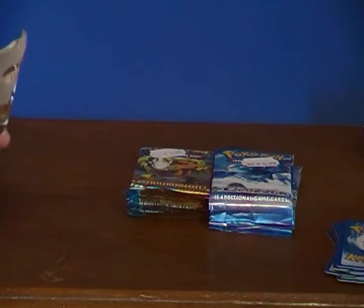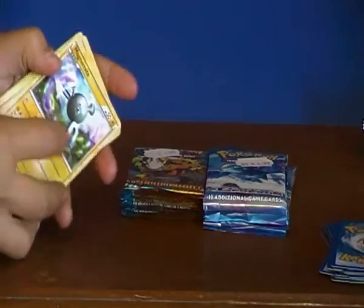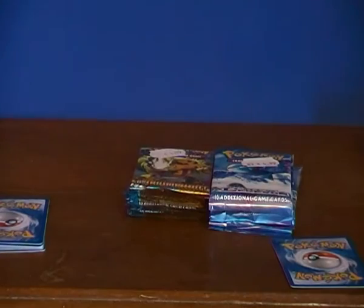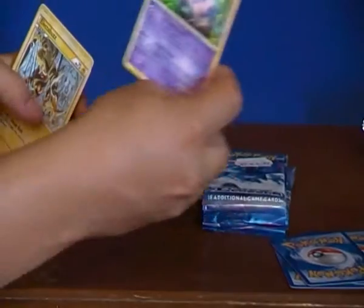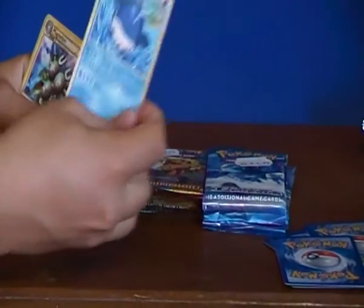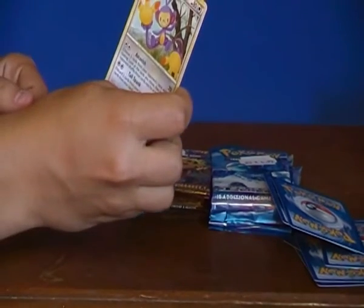So the first package from HS Triumphant, the rare card trick again, two to the back. Dratini, a Voltorb, Nidoran, an Electrobuzz, a Whalemur, Magneton, and an Ambipun.